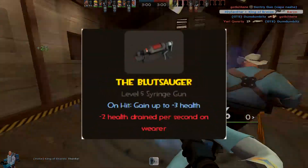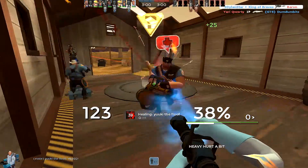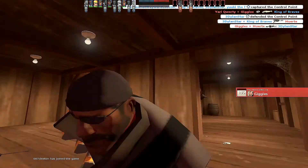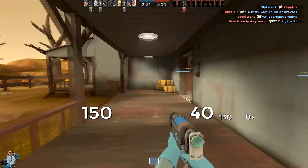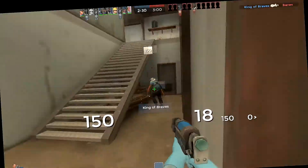The stats for this weapon say: negative 2 health drain per second on wearer. What that means is whenever you have that weapon on you, you should lose 3 health per second. That seems fair for a downside. But the problem is that when I'm using it, I don't see my health draining — it's still at 150 HP. Hey, stop working!